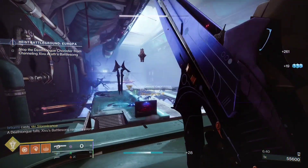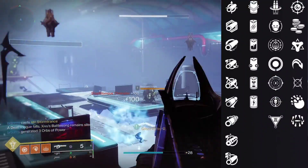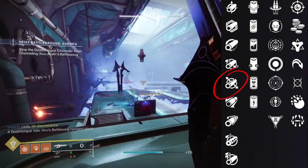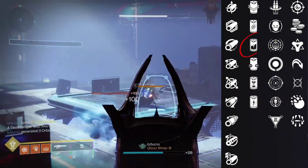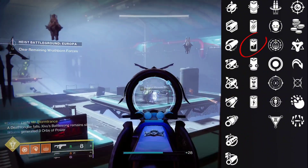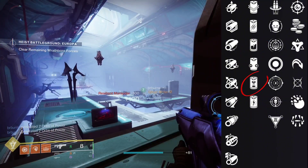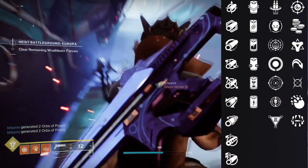First off we're going to go with the PvE God roll. For the barrel we're going to be going with Fluted Barrel for that increase in stability and handling. For the battery we're either going to go with Liquid Coils for more overall damage or Enhanced Battery for an increase in mag size.